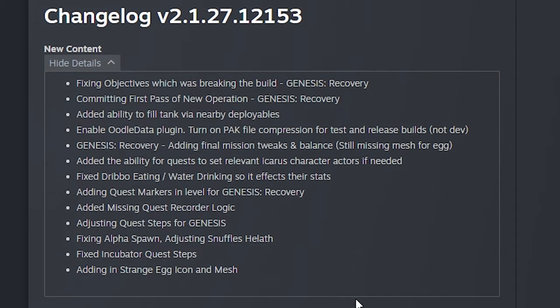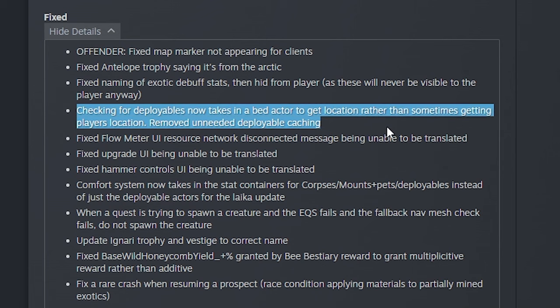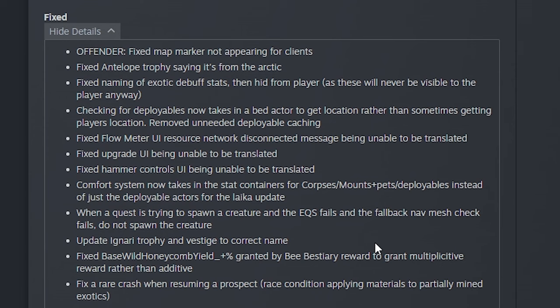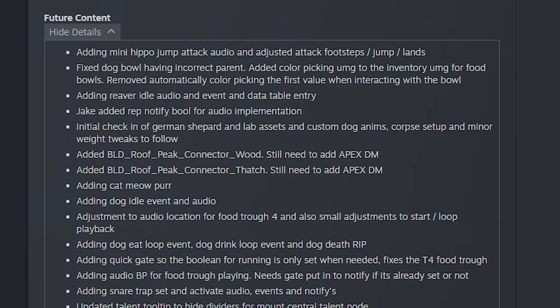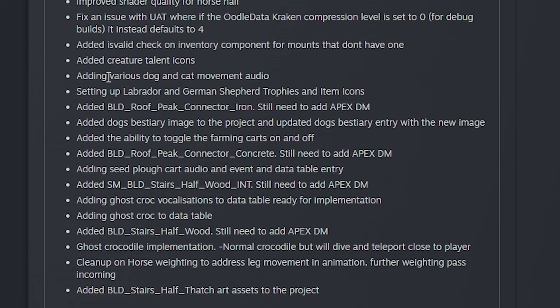We're going to skim over the changelog. In the new content section they mention the Dribo eating and water — most of the new content section is for this week's mission/operation. In the fixed section, it looks like they may have removed the weird comfort thing when you move around. In the future content section, they talk about the mini hippo, the dog bowl, the reaver, cats will purr, and boar, wolf, and hyena bait items. They're also working on the seed plow and added build stairs half-thatch assets.